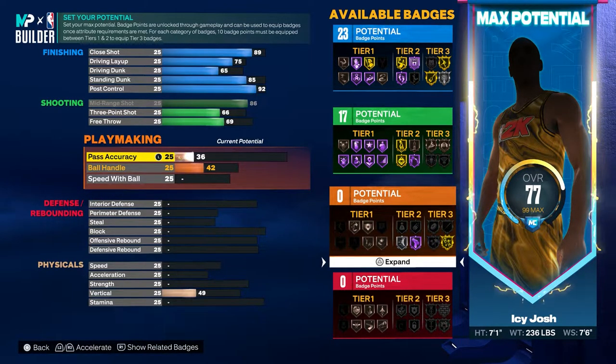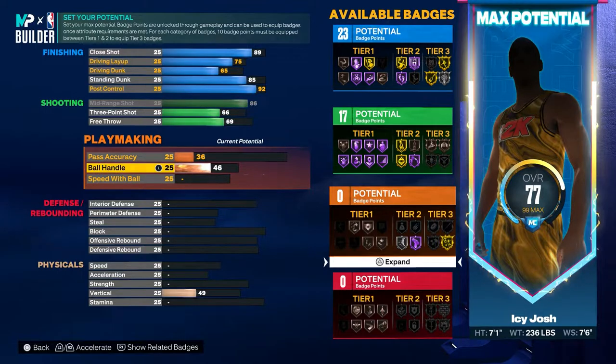The playmaking is not the best on this build. You want to have 36 pass accuracy and 50 ball handle, and you don't want to touch your speed with ball at all.